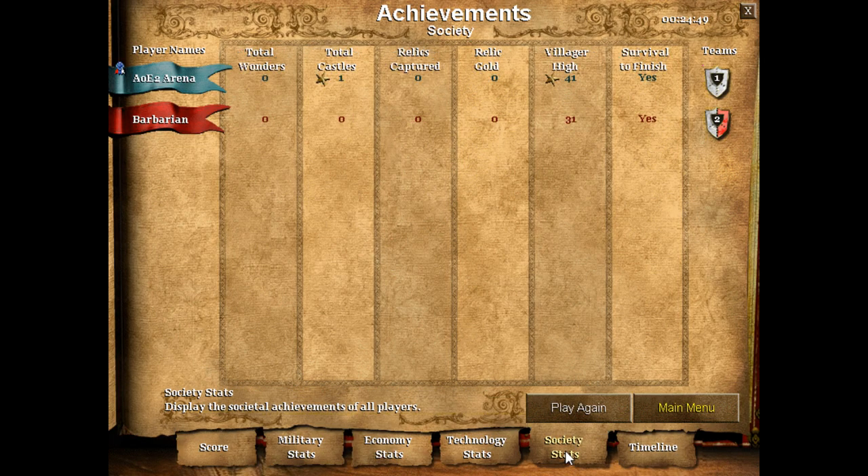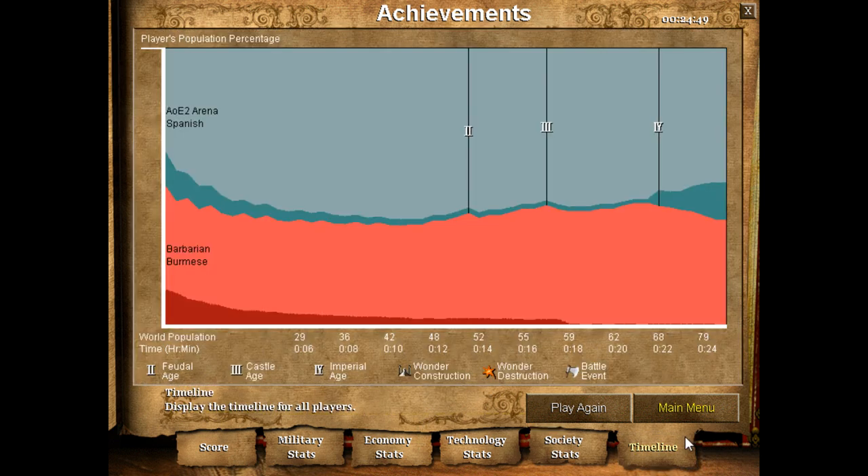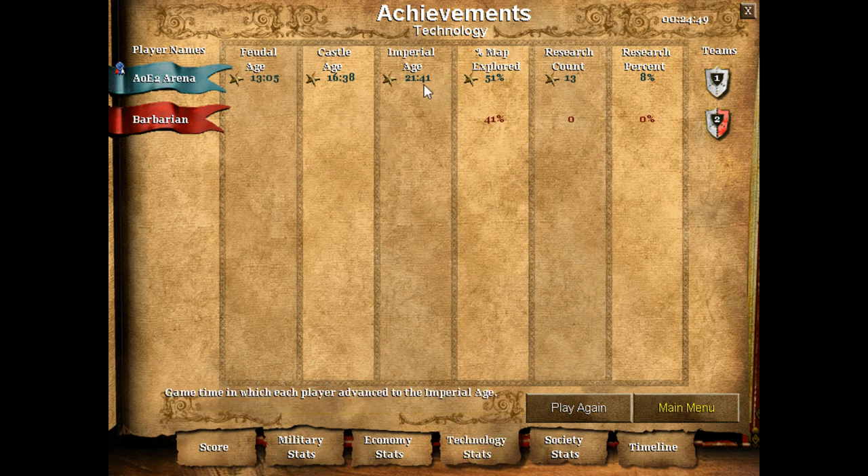So let's quickly go to the achievements. 41 villager high by about minute 24:30. One castle. Imperial time: 21:41. Castle age was only about 50 seconds late for a 28 plus 2 — not the end of the world, pretty good enough. That gets you up to Castle Age fast enough to at least build some defense. If someone's trying to go heavy aggression — scouts into a forward to have monks out and get relics — this is definitely going to keep you very safe and able to retaliate very heavily.